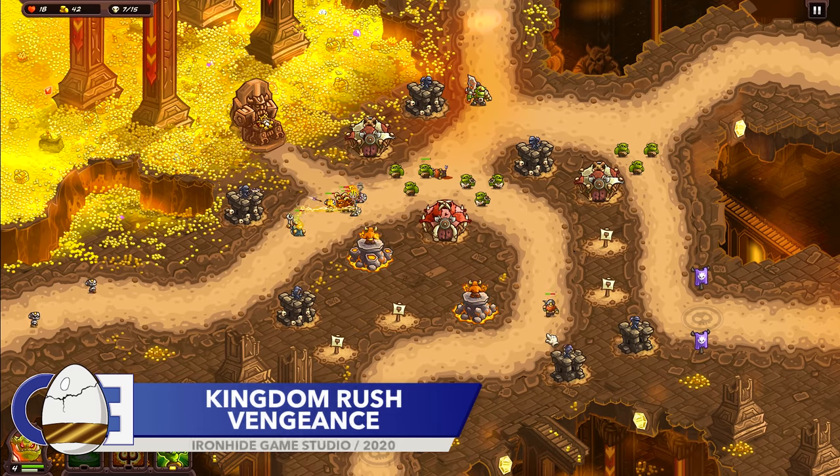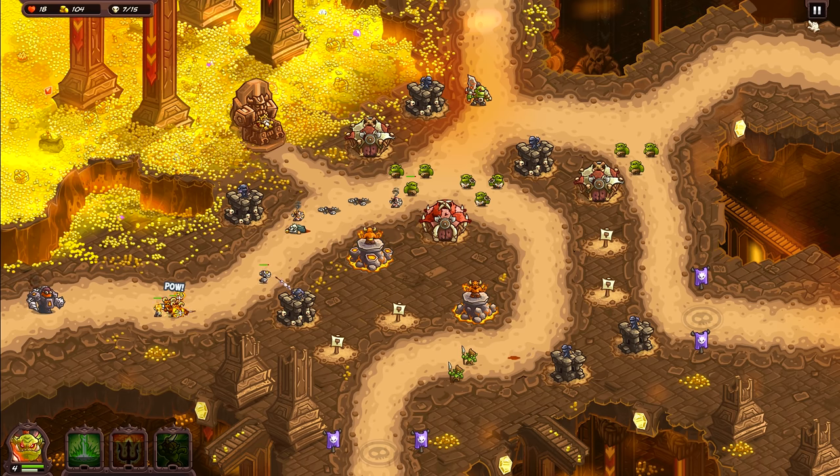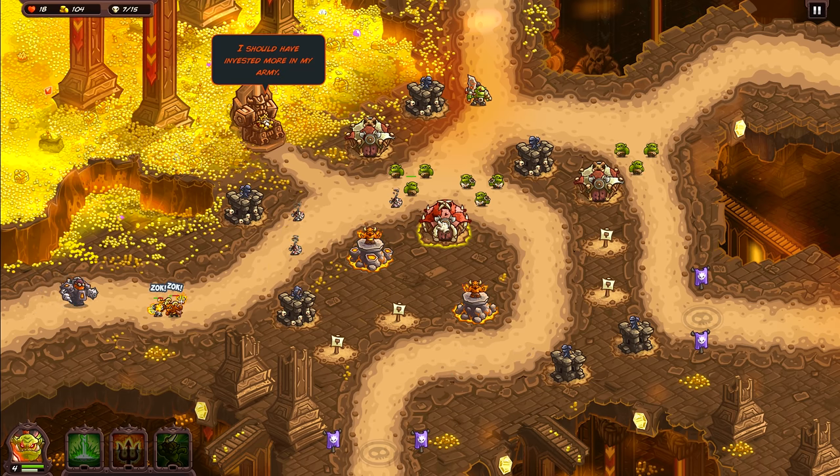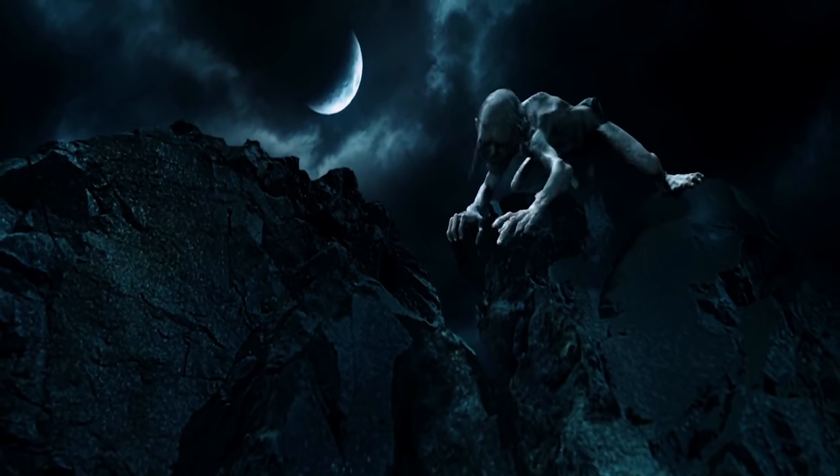When it comes to games you'd expect to have easter eggs, tower defense games probably aren't high on that list. That's where Kingdom Rush Vengeance comes in — it's home to many easter eggs. On the Clockwork Factory level, if you click the ring, click on the creature hiding behind the rock, and then click the little guy three more times, you'll trigger a scene that is a reference to Gollum from Lord of the Rings.